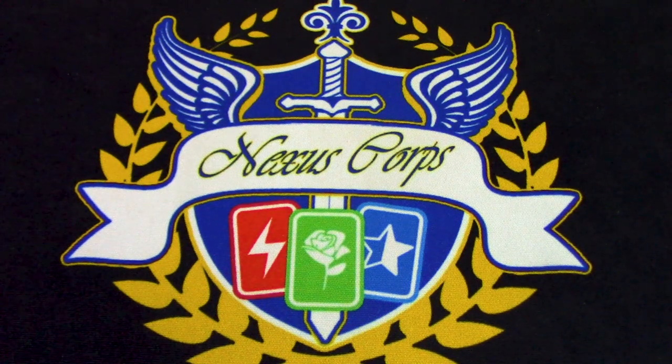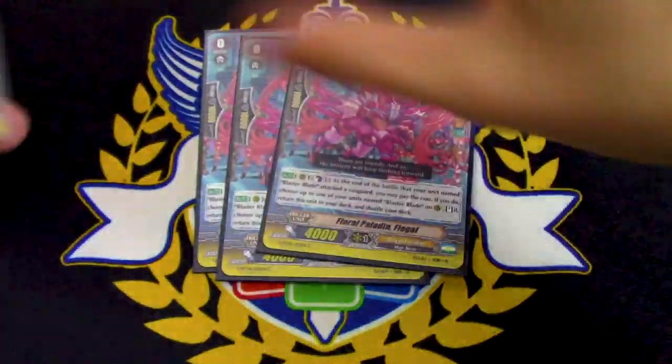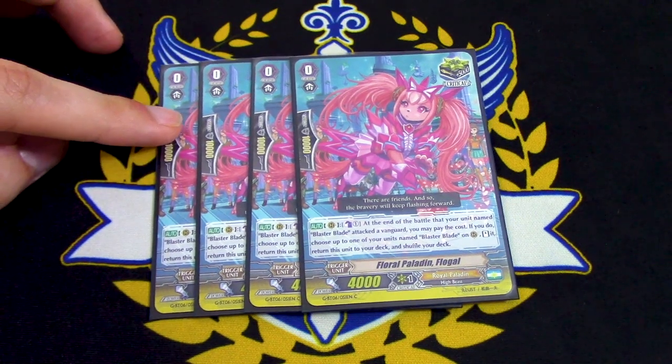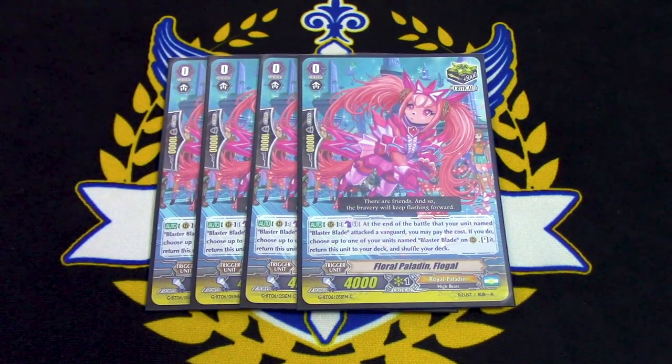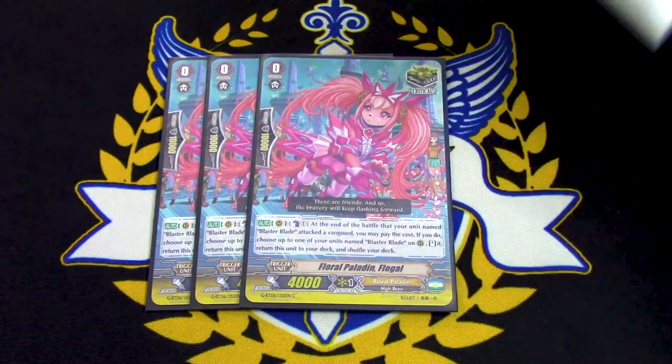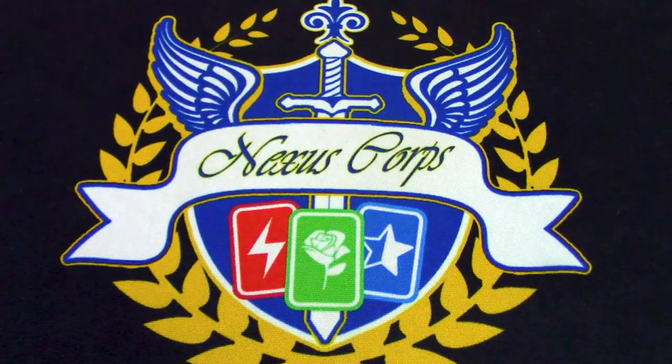Running 4 copies of Floral Paladin Flogal because we are running Blaster Blade and we have Force Markers to abuse. We can use that with re-standing Blaster Blade over and over again — it's always been good. You have the Counter Charge engine in this deck with Blaster Friend Barkle, though you can be Counterblasting a lot with Saint Twin Sword and Star Call. I wanted to stick with 4 just because it's always been a really good card in these Blaster decks.